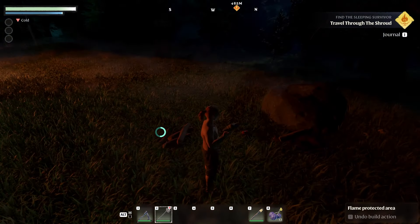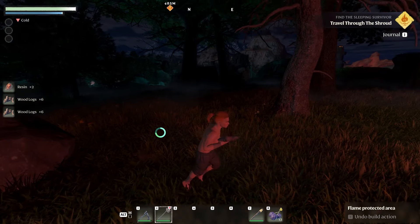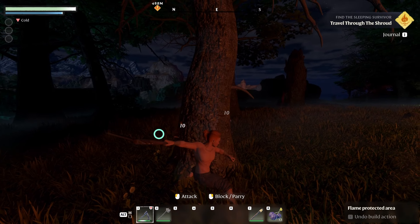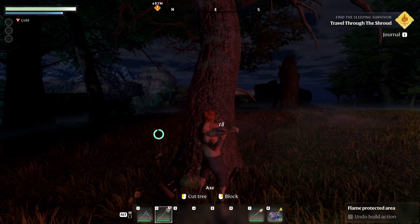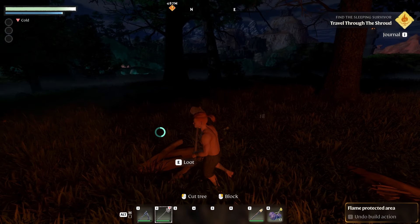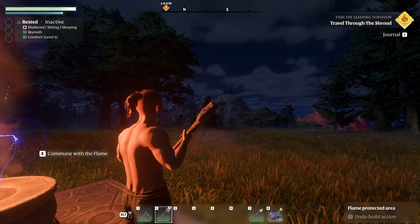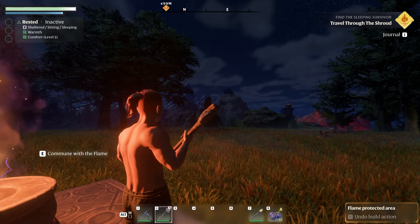We already have enough wood for the workbench, but I still want to show you the difference. With the hatchet you hit for 10 but it's much slower on the tree. Going back to the axe — that's the difference I wanted to make sure to tell you about. Since it was night I decided to wait for morning, so enjoy this short timelapse of night turning back to day.